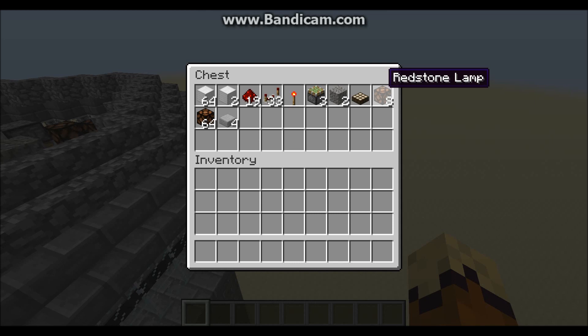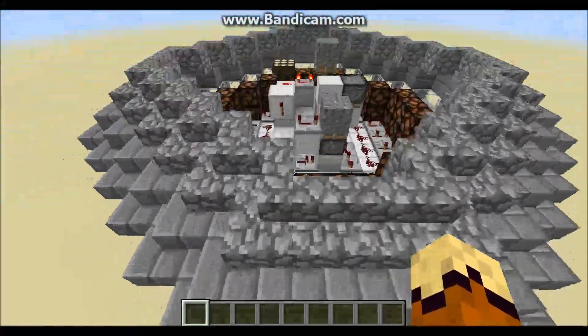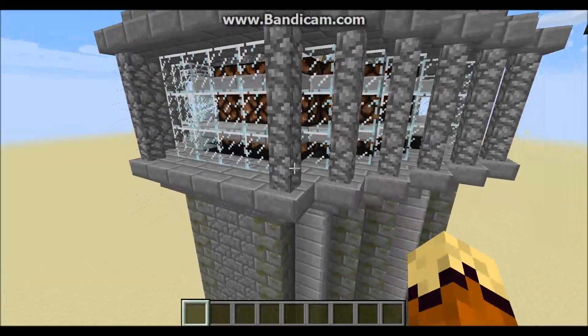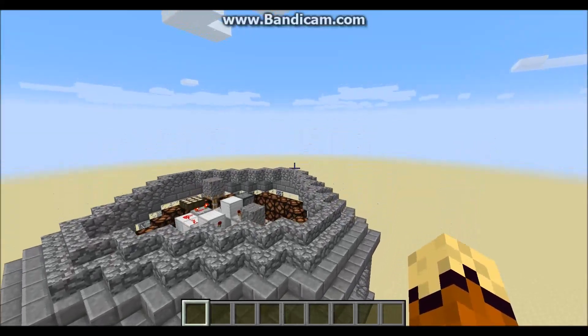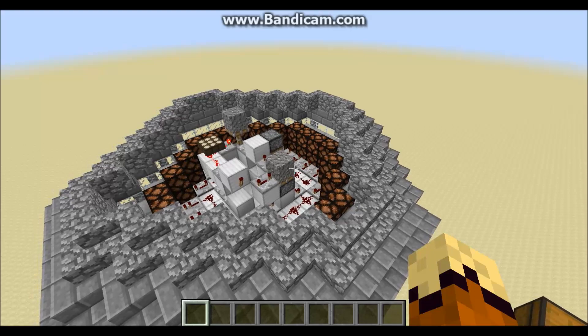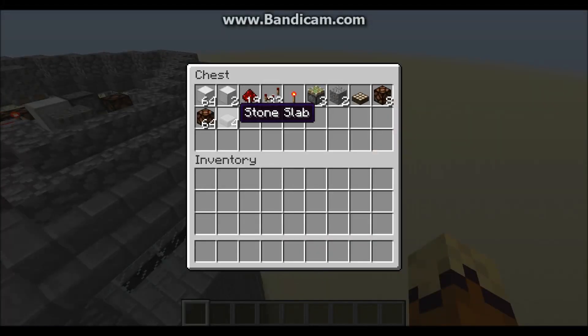Now if you don't want this to be 3 rows of lights all the way around as I have here, you can most definitely cut down on resources. Maybe you just want 1 row, maybe you just want 2 - you get the idea. It doesn't have to be 3, but honestly it looks a lot better with 3, and it is built for 3 lamps, so that choice is up to you. You're also going to need 4 half slabs of any kind to use around the perimeter.